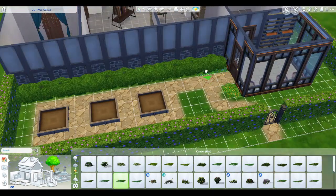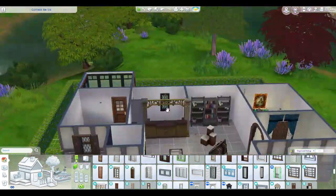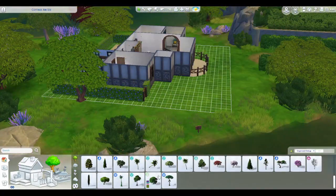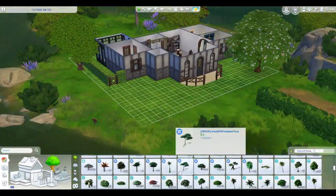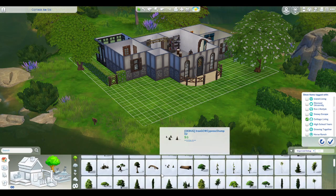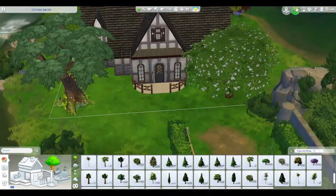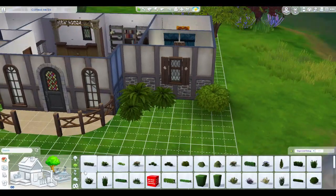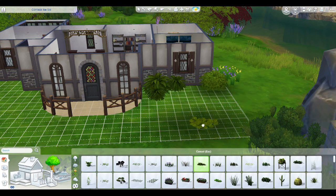I wanted to create kind of a story, because in my mind this is a witch sim — but not necessarily a Realm of Magic witch. She's just somebody like us in real life, that type of witch is what I pictured for this build. I might consider actually having my sim go through the whole witch thing when I play, since I've really never played that — or I might just leave it as a this-and-that store and go from there.